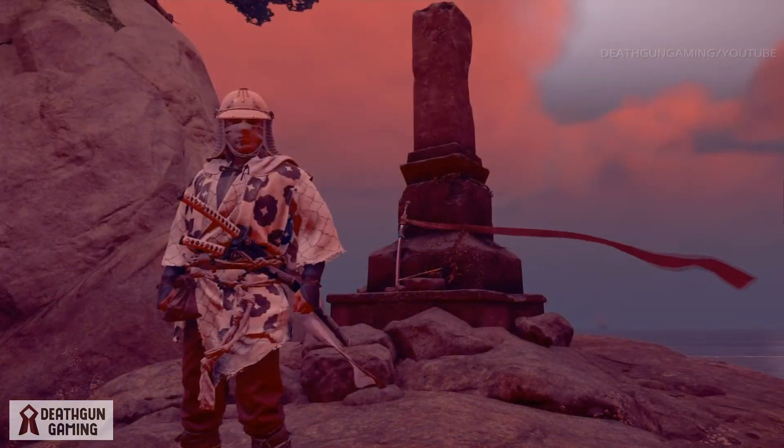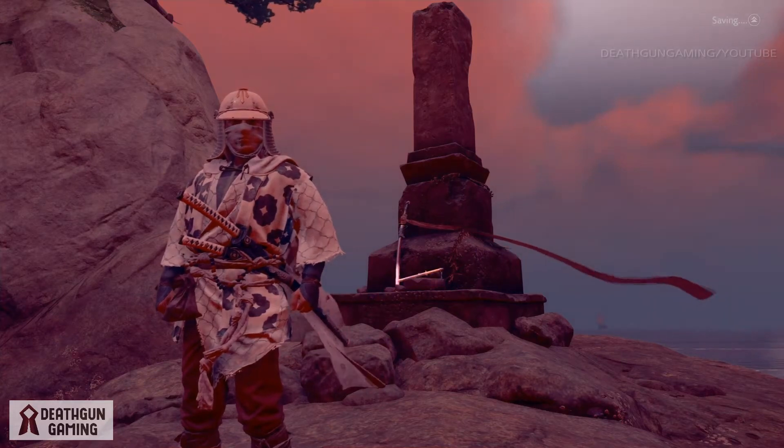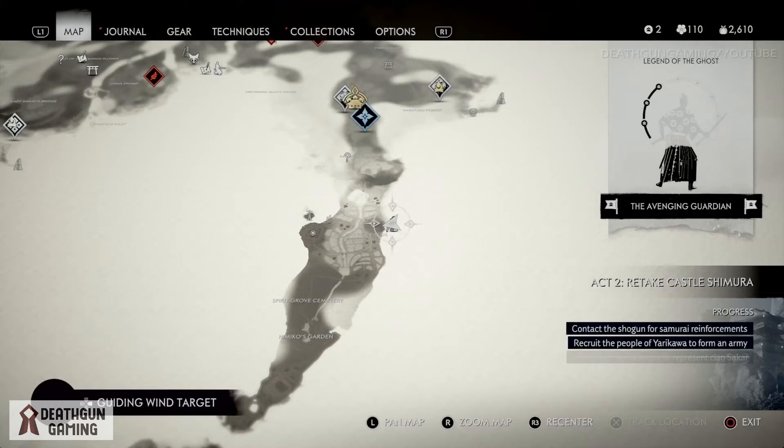What is going on guys, Death here and we're back with another video for Ghosts of Tsushima. In today's quick guide we're going to show you where to get another sword kit. This one is located on this part of the map right here.